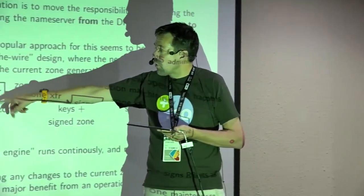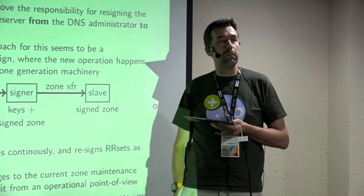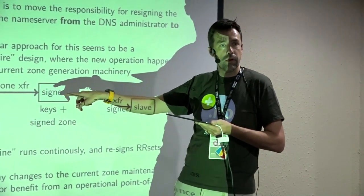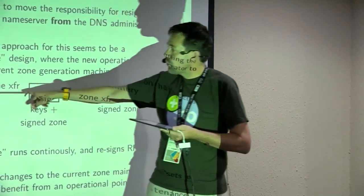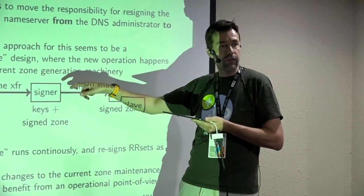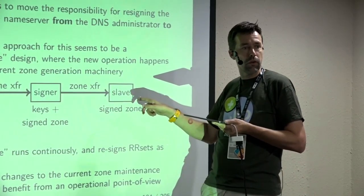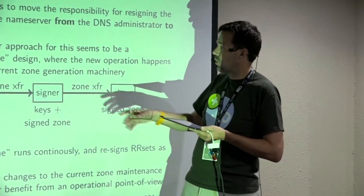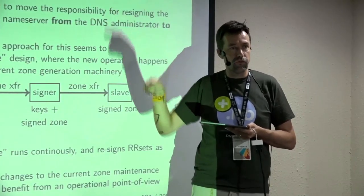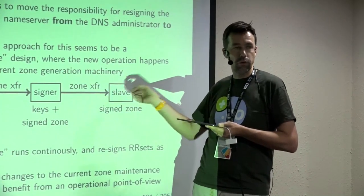If the master zone has no changes for three months, as long as the signing engine is running, it will still emit new versions periodically — it will resign records and generate new signatures, sending out new IXFRs so the slave keeps publishing fresh signed data. The requirement is that this is a signing engine, not a tool you run on demand. It runs continuously, tracks signature expiration times, knows what to resign and when, and emits a new version of the zone automatically.